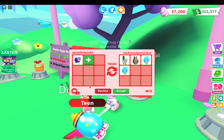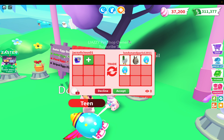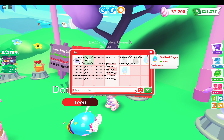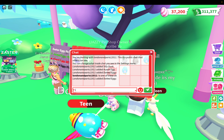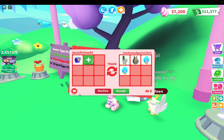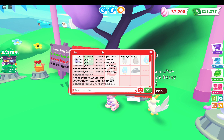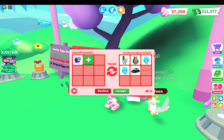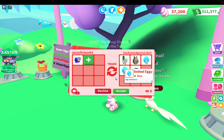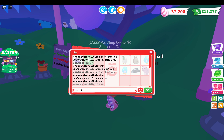Hey guys, it's Unicorn Jazz back with another video. This is the second week of the Easter update. Somebody wants to trade — let me see what they've got. I love the silly duck but I have a bunch. She's putting cars, the Aussie egg, and a pig. I'm gonna say no thank you.